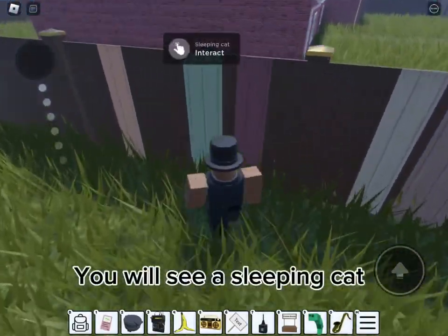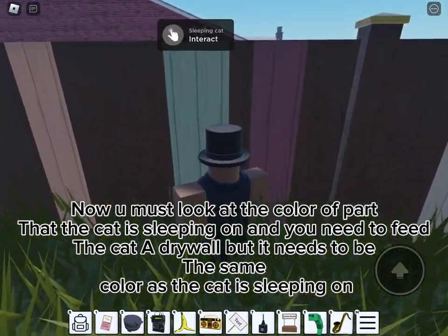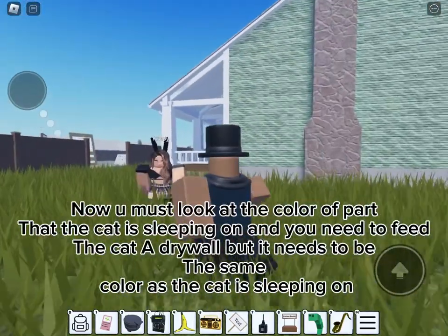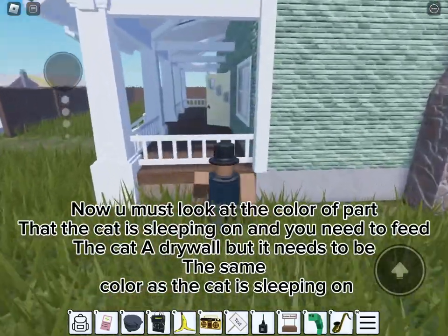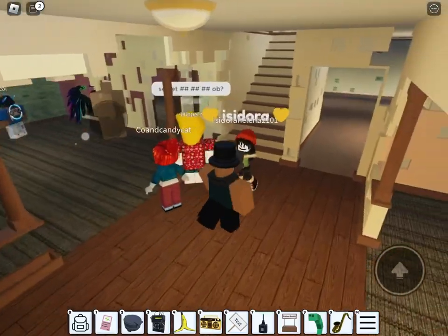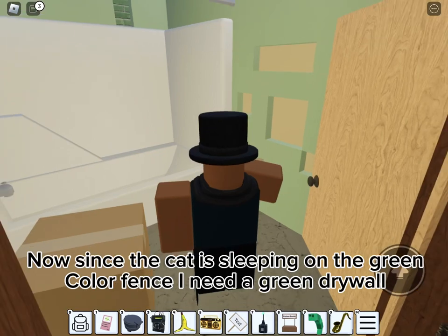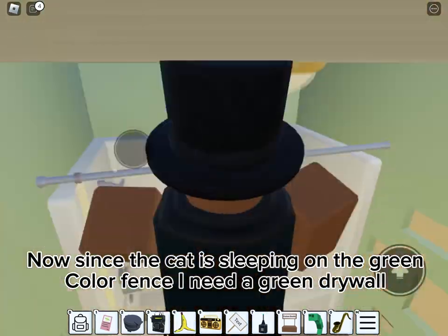You will see a sleeping cat. Now you must look at the color of the part that the cat is sleeping on, and you need to feed the cat a drywall that is the same color as what the cat is sleeping on. Since the cat is sleeping on the green color fence, I need a green drywall.